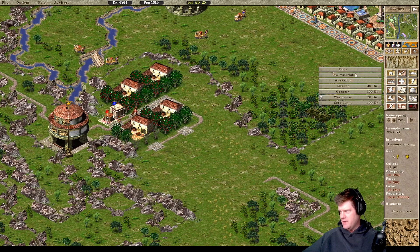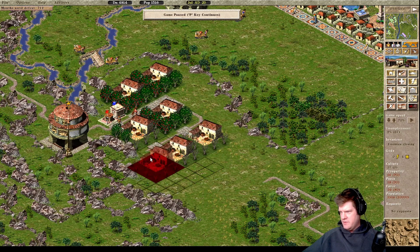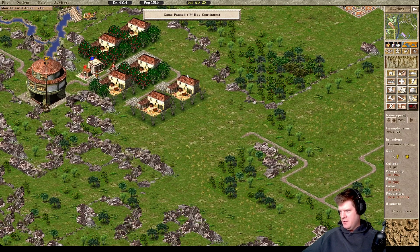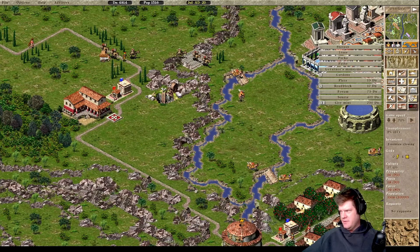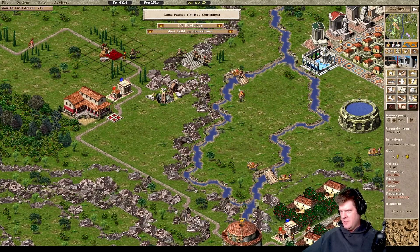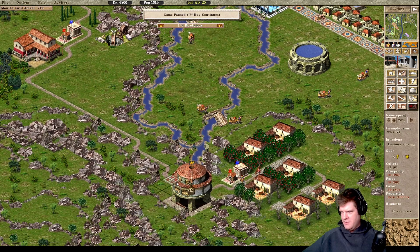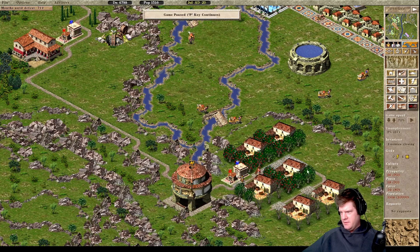Let's add a few more farms here - farms and fruits. We'll get one, two here. I'm going to get a roadblock up here and then re-roadblock down here for now. I don't like how the road is set up through here. We'll add highways in a bit.